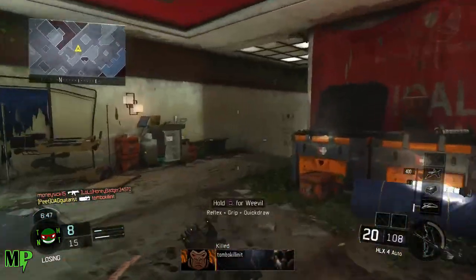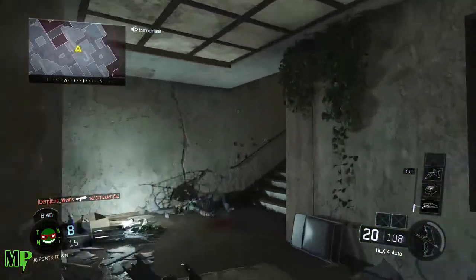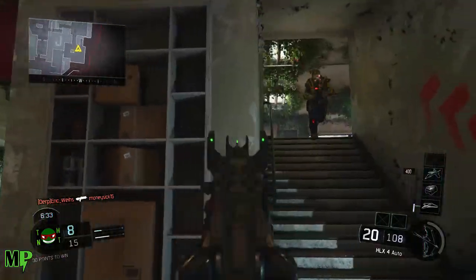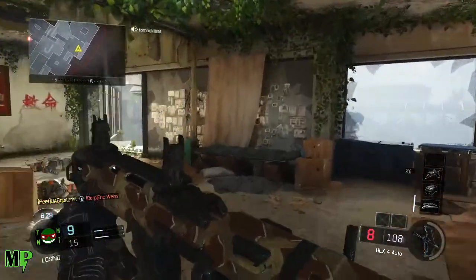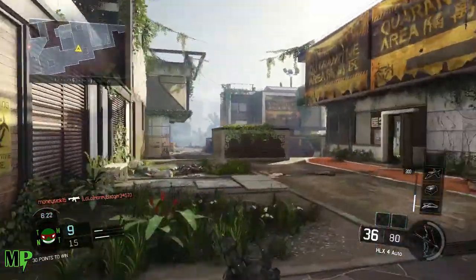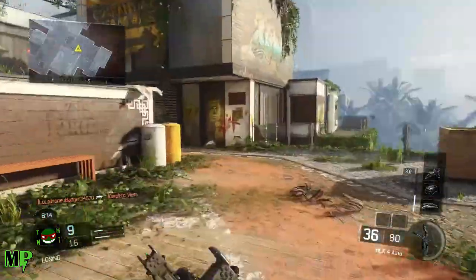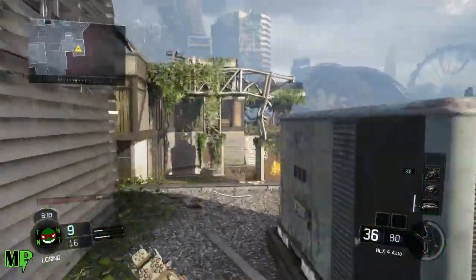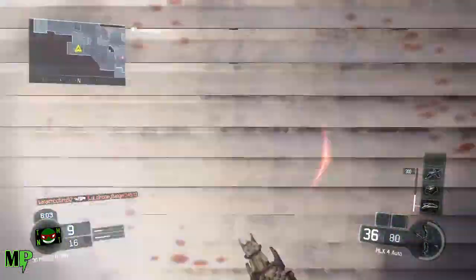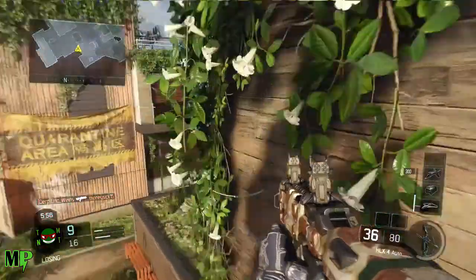The next gun is the STG assault rifle — a 7.92x33mm assault rifle that is gas-operated, which would be something unique coming to Black Ops 3 from a legendary Call of Duty game. It only weighs 9.7 pounds and also has a 30-round magazine, but the fire rate is a bit slower at 500 to 600 rounds per minute. It's a gas-operated tilting-bolt assault rifle, and it would be a great companion to the MG42, which is also a weapon from World at War.